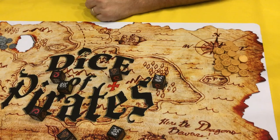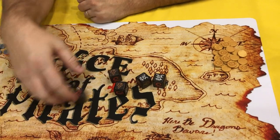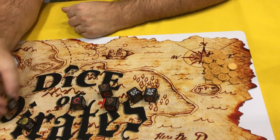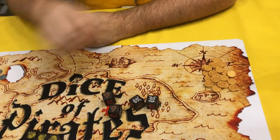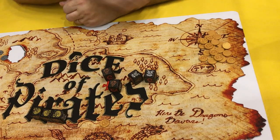So, when you roll the dice, you're a fearsome pirate captain in search of gold. When you roll the dice, if you get three gold, you can plunder a gold coin from a passing ship.